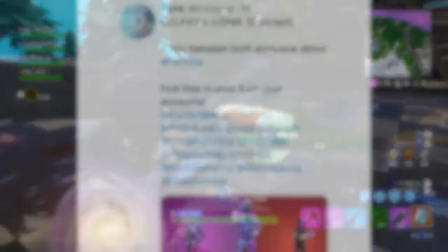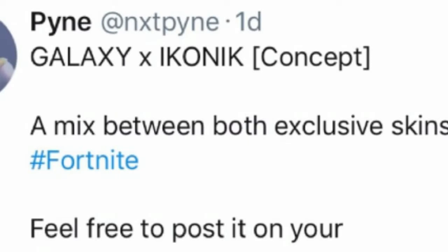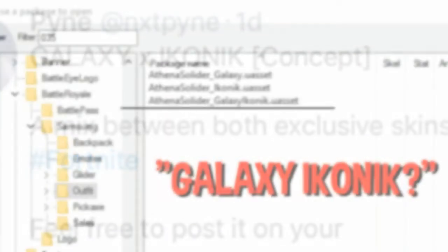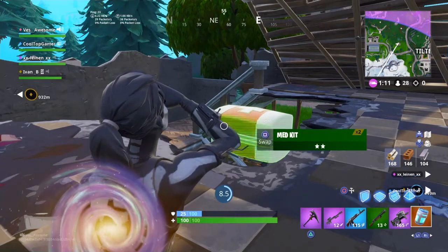He tweeted out 'Galaxy X Iconic Concept' — a mixture between both exclusive skins. Notice how in the tweet he actually said concept. If you guys go to Fortnite Rays Video, please don't do it, I'm begging you not to. In the files, he supposedly put a file screenshot on there. It says: Athena Soldier underscore Galaxy, Athena Soldier underscore Iconic, Athena Soldier underscore Galaxy Iconic. I'm telling you right now, these files are fake — it is not actually in the files.